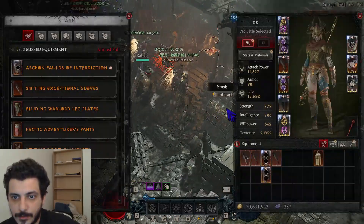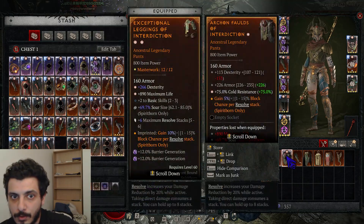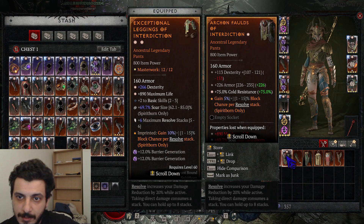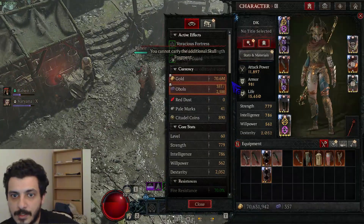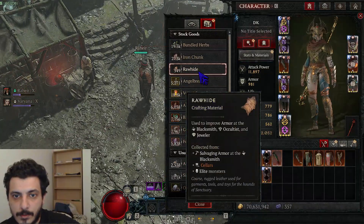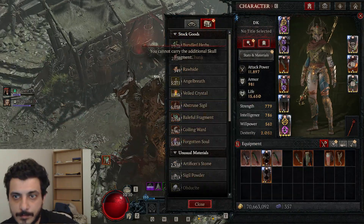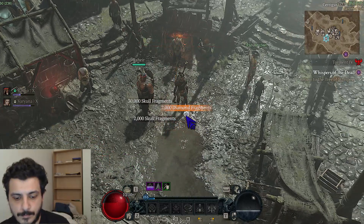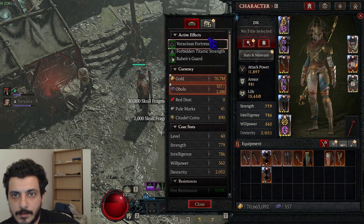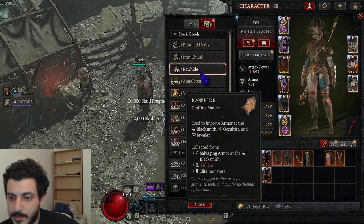The old way of farming rawhide was to do a bunch of boss runs and salvage everything you got. But now that is not going to be the most effective way of farming rawhide anymore. Let's see if the world boss cache drops anything — I'm at 549 — and 549. So the world boss cache does nothing.